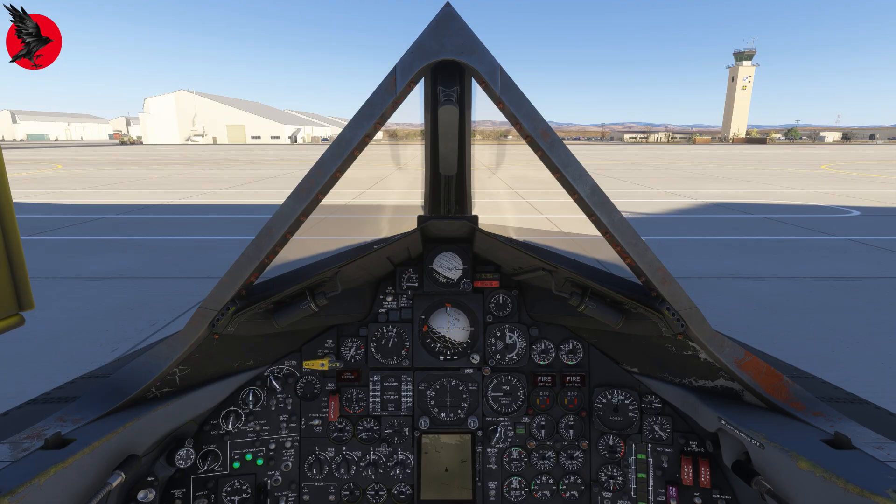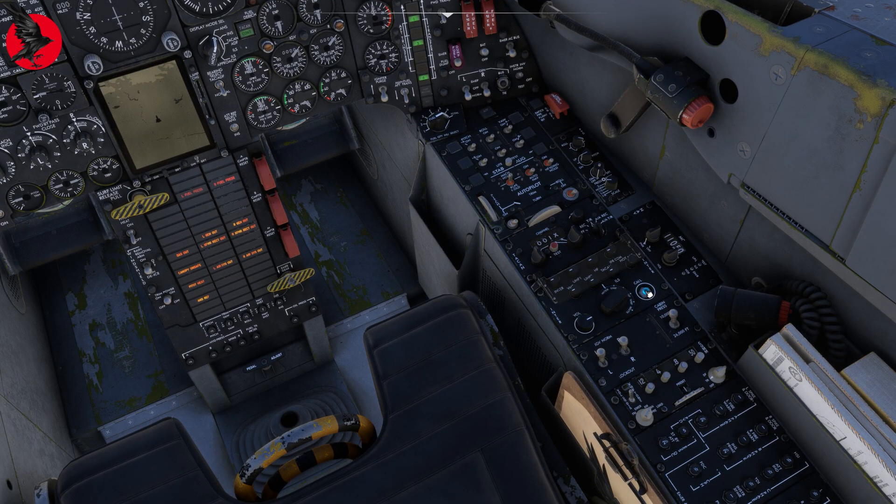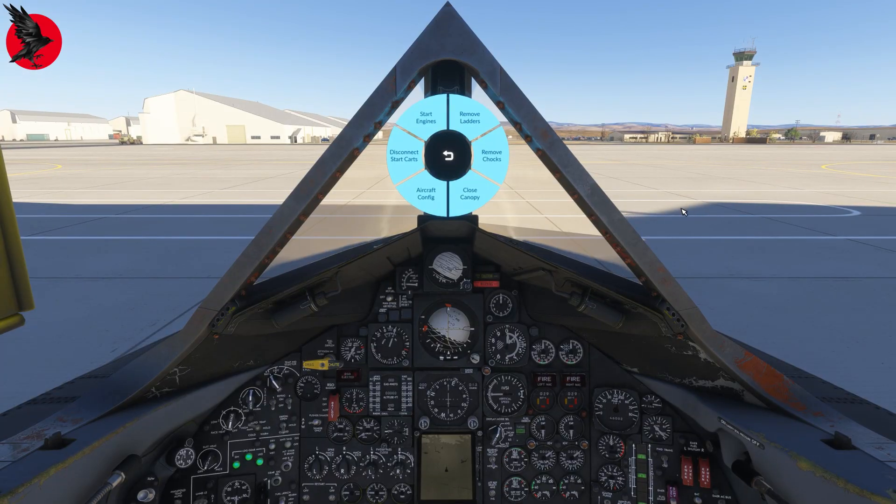Here we are in the Blackbird cockpit. We'll be using our ground crew to assist us at certain stages in this checklist. To do that, we press the intercom call button, which calls up our communication wheel right here. This is how we get our checklist started and make all kinds of requests for maintenance or anything the ground crew can do for us. We'll be using this quite a bit during the startup process.